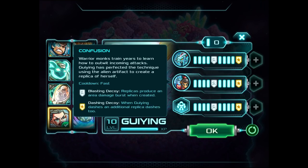Moving on to the next upgrade, we've got Confusion, which I think is her main good upgrade. What she does is make clones of herself — blue clones that shoot out magic beams at everything. They can end up dying, but they can also tank damage from enemies. She kind of scoots backwards a little bit and makes these clones, so it keeps her protected. Once you get higher up, replicas produce an area damage burst when created, which is pretty cool.